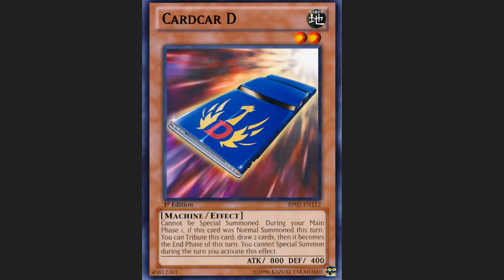Also, it's good to mention a ruling on Card Car D: if you normal summon him and his effect gets negated — by Effect Veiler, Abyss Gaios, or anything that stops his effect — you can no longer use his effect on a later turn, because it only works on the turn it was normal summoned. So that's a useful ruling if you match up against someone playing Card Car D — you can use Skill Drain or various other methods to get rid of Card Car D's effect so he can't activate it later.